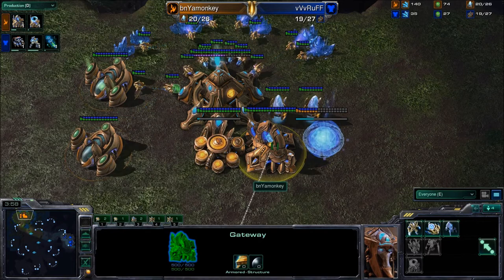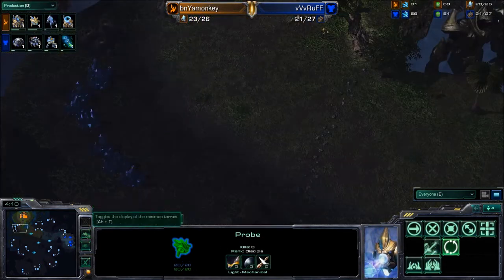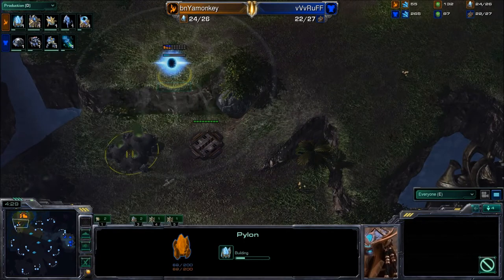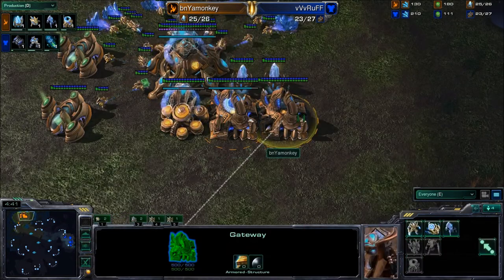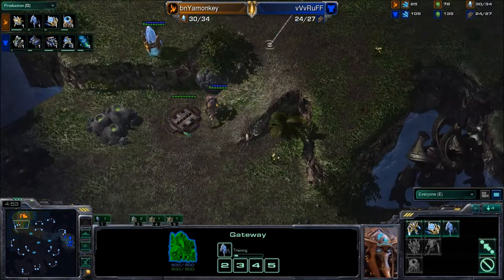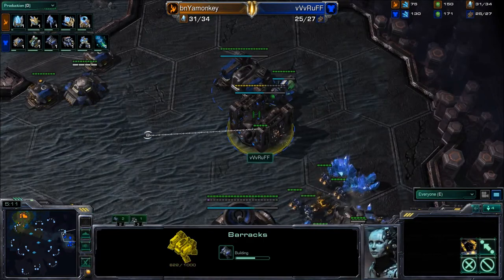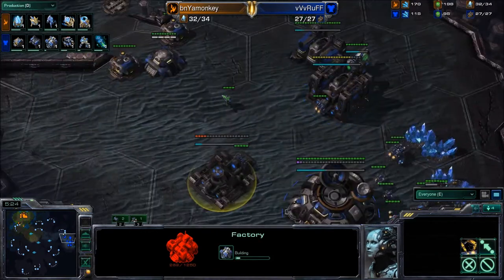One thing I'm questioning is whether Monkey is going to train up that first stalker or go for an early sentry. He did get that double gas down pretty early, so he may be trying for a sentry expand. Meanwhile, I would have normally expected a reaper expand from Rough, but that is not going to be the case — he's training up marines and getting stim very early. This is not a standard opening I've seen from Rough in quite some time. Perhaps he's going to open with a marine timing push based on the very close spawning locations. Rough is getting a second barracks, his second gas is finishing, he's walling off, throwing down a factory, and just pumping pure marines.